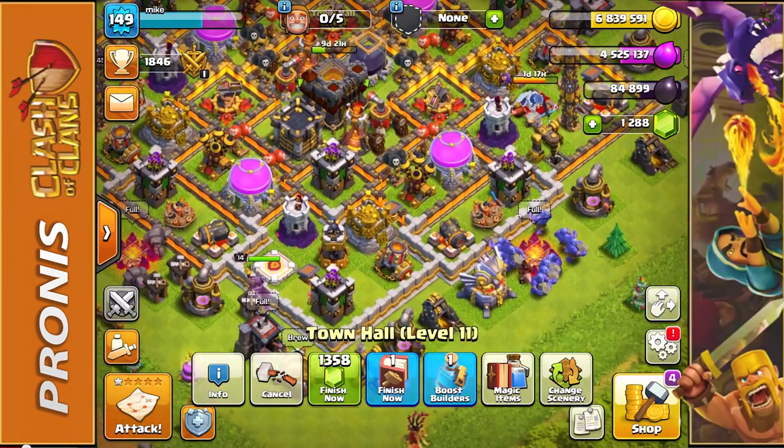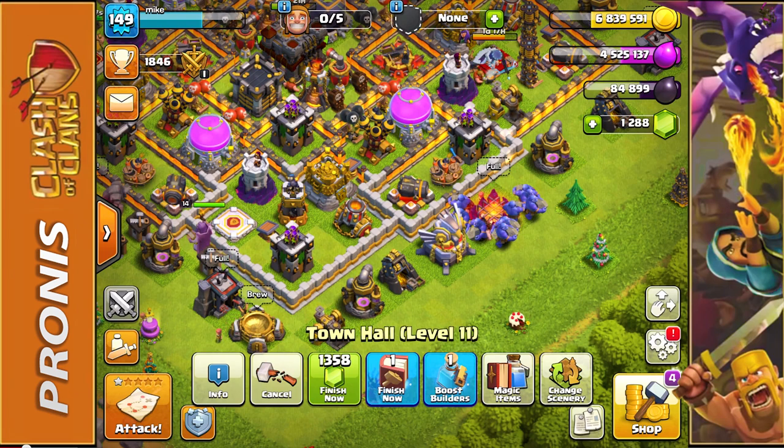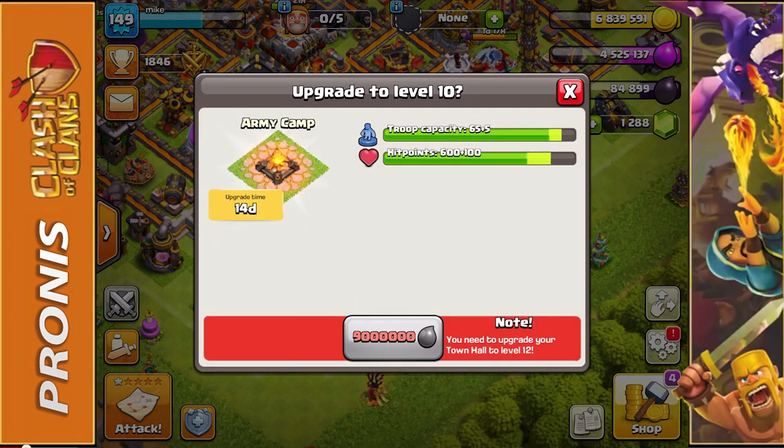I am so excited because once we get to Town Hall 12, we're going to be unlocking another Inferno Tower, another Hidden Tesla, and we'll be able to upgrade our army camps from level 9 to level 10, giving us that extra 5 troop capacity per camp. Because we have 4 camps, that's going to be an extra 20 troop spaces.